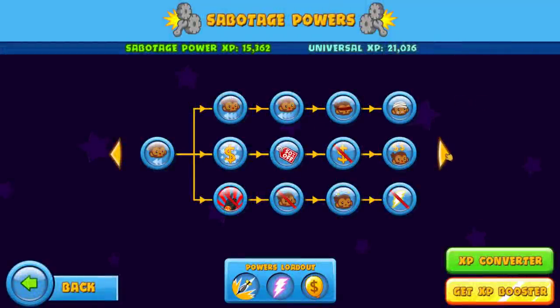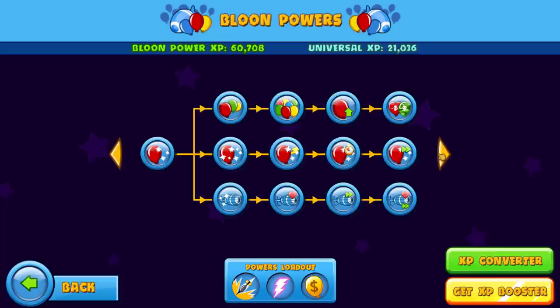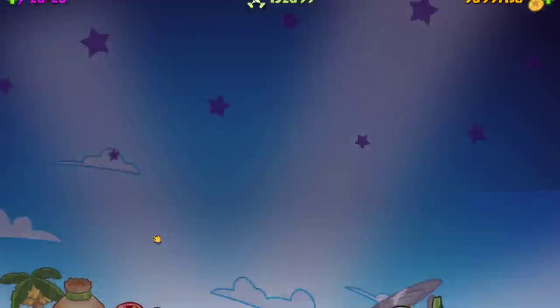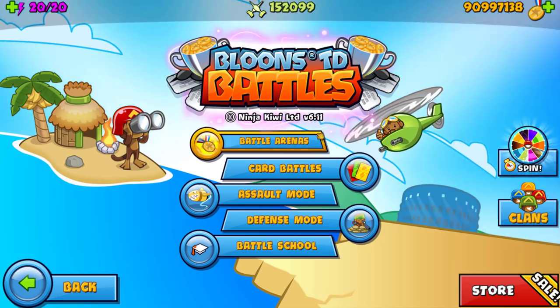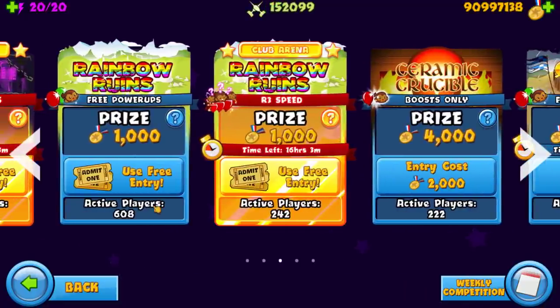Welcome to this video. I'm going to be showing you guys the fastest way to get XP in Bloons TD Battles. A lot of people are struggling with getting XP because they just want to get powers quick. You want to get Universal XP, Sabo, Bloon, Tower, Power, Track, and Eco XP. The way to get XP is when you go into a game and you bring certain powers — like a Sabo — you don't even need to use it. You just need to bring it with you and you will actually get XP.